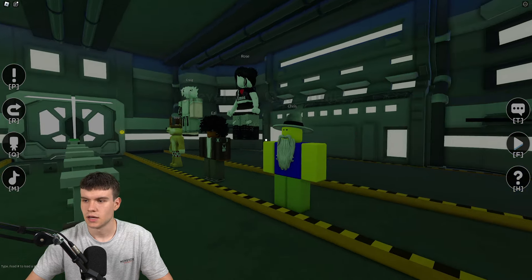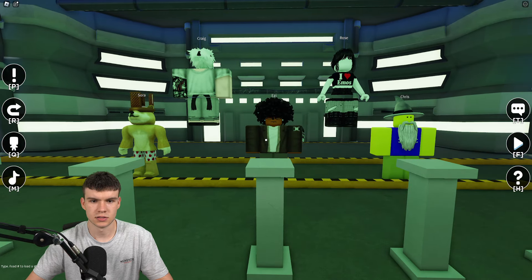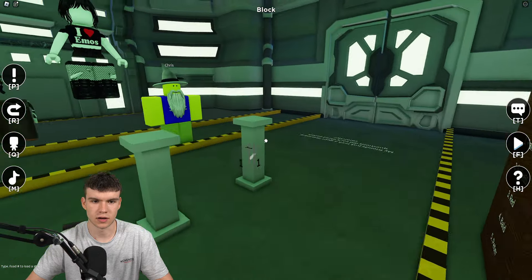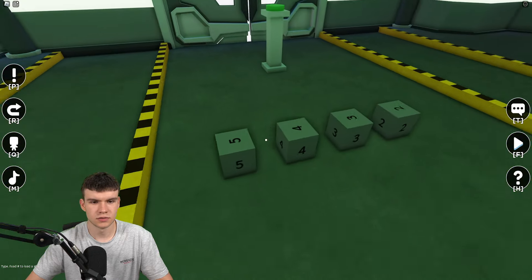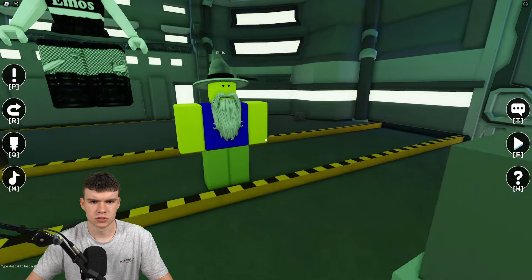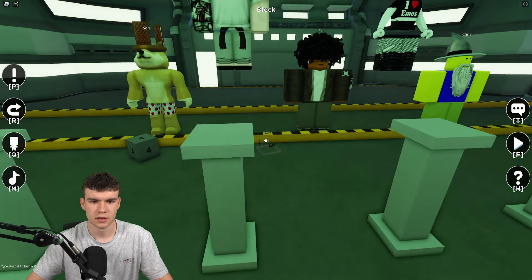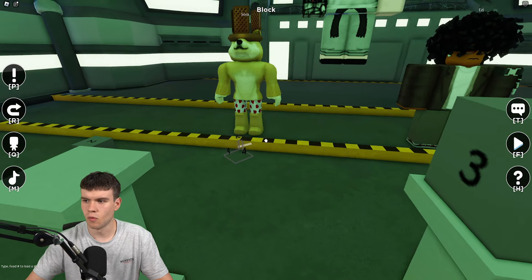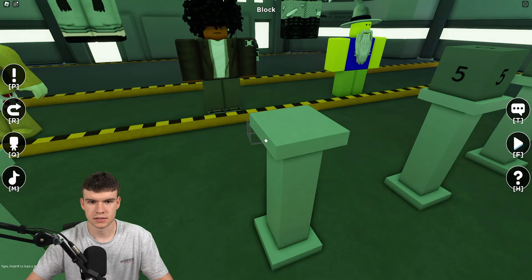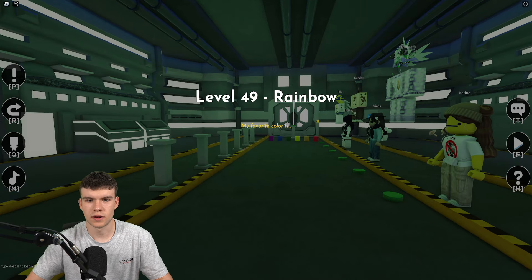For level 48, place the number blocks right in front of each character. Chris is number one, Rose is five, Craig is three, Sora is four, Ezi is two. There we go, we can get to level 49.